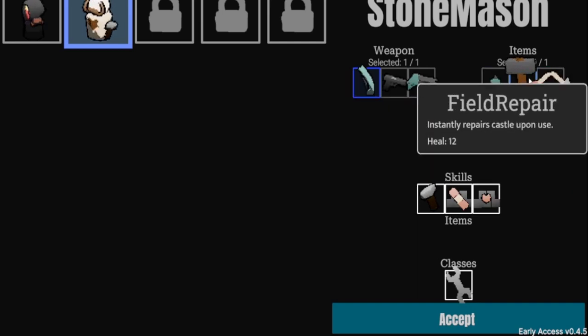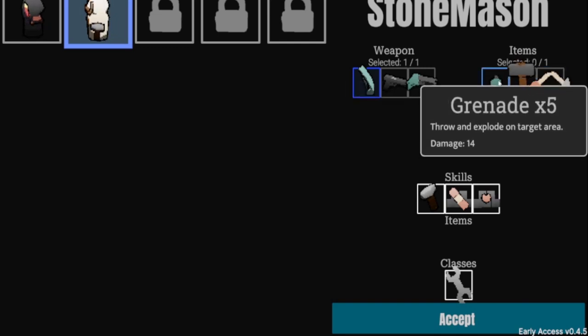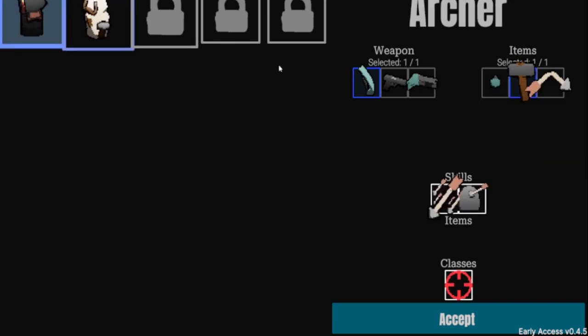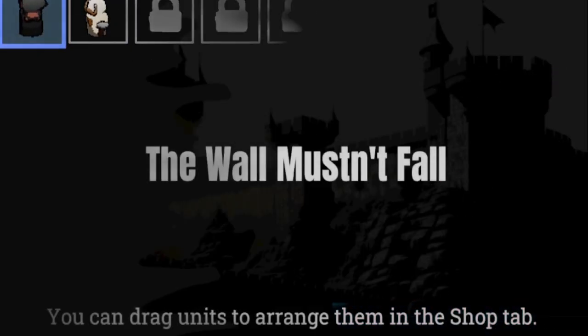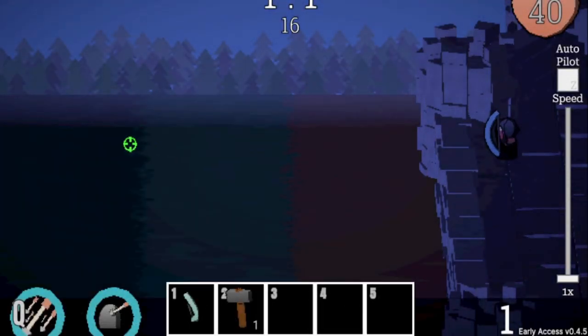If you have two Constructors, they'll heal the castle for 15% max health at the start of every wave. Combined with the active ability, that's 30% every 20 seconds. We're going with the bow, and then you pick a starting item — Field Repair, Broken Arrow, or Bombs. I'm going with the Field Repair and jumping in.